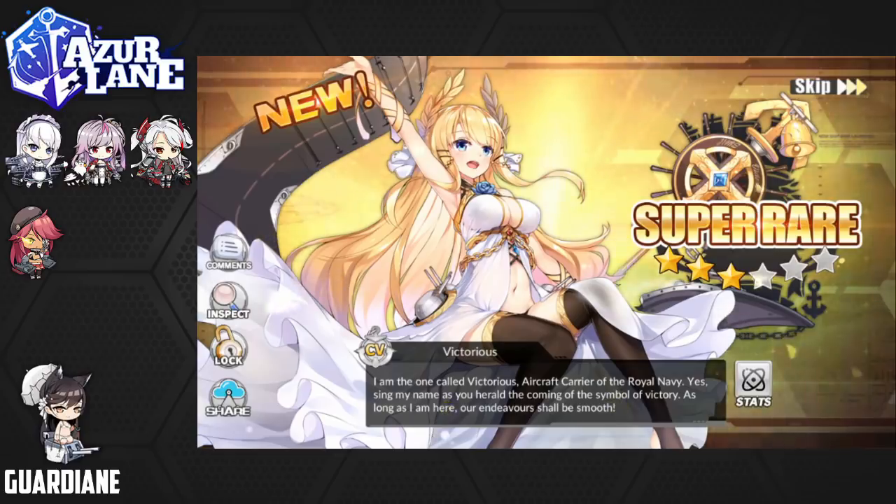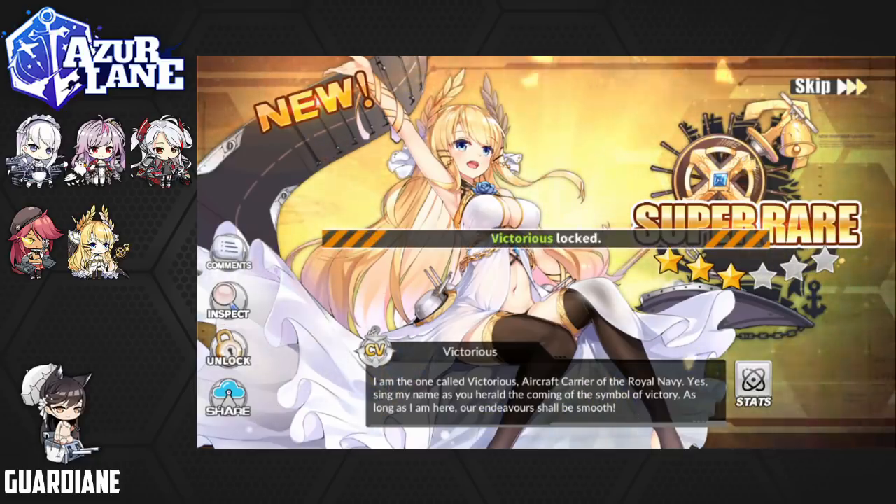Jamaica's voiceline: 'The name's Jamaica. All is in the name of justice.' She also has a new skin that came out alongside her debut which also looks amazing — I'll probably be buying that and showcase it later. Victorious's voiceline: 'I am the one called Victorious, aircraft carrier of the Royal Navy. Sing my name as you herald the coming of the symbol of victory.' I love her design — she looks very elegant and majestic. She also has a new skin; I'll make that decision on whether to get it based on how many cubes it takes me to get Sirius. Locking both in — welcome to the fleet.